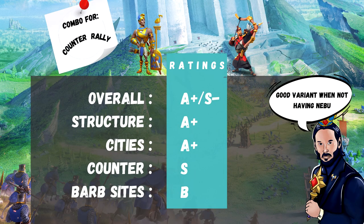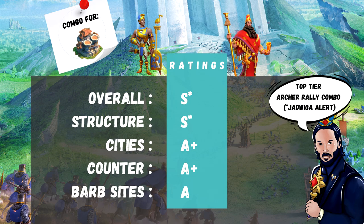Ramses and YSG: other than being one of the top open field marches, it is a top-tier archer rallying combo as well. Good anti-swarm technology by Ramses thanks to the skill damage reduction, great AoE by YSG, great counter-rally if you need to clear some field presence. A plus, S minus overall. Ramses and Nebuchadnezzar: works better than any of the previously listed archer rally combos. Unfortunately, with Jadwiga being released, I suspect he will be much less present on the rally horizon. But overall, the most solid archer rally pair. Tier S.